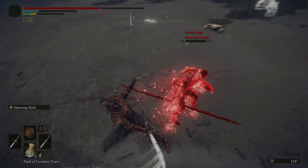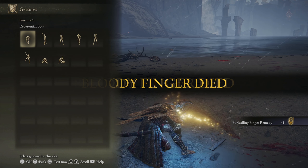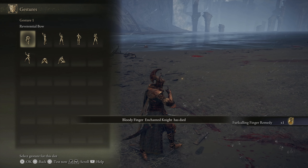Very fun fight, Mr. Enchanted Knight. I guess I could have just used it instead. Just gotta remember to use Square to bow at them. Very fun fight, man.